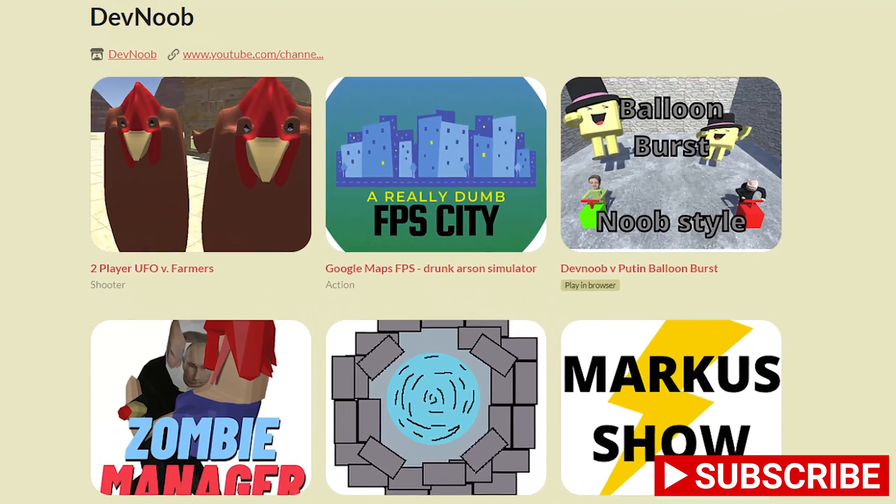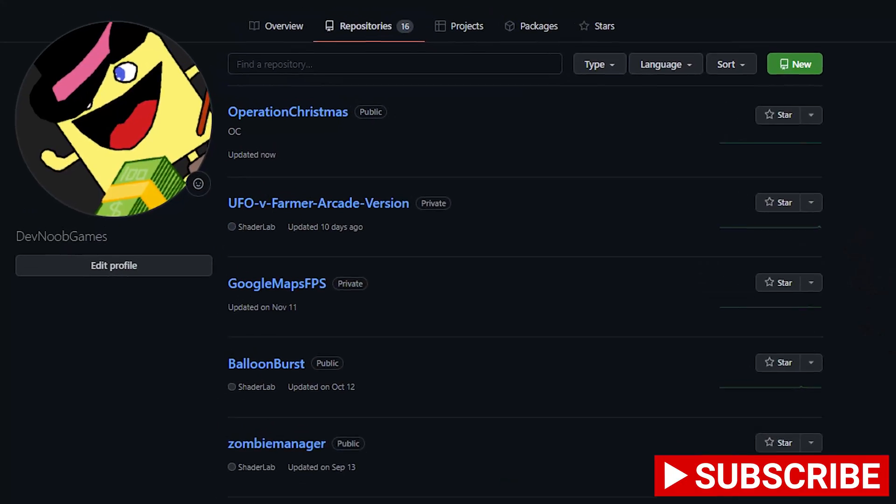But that's it — we have a game. Play it for free on itch.io or download the entire project on GitHub. Now subscribe, like, and tell me what to make next.